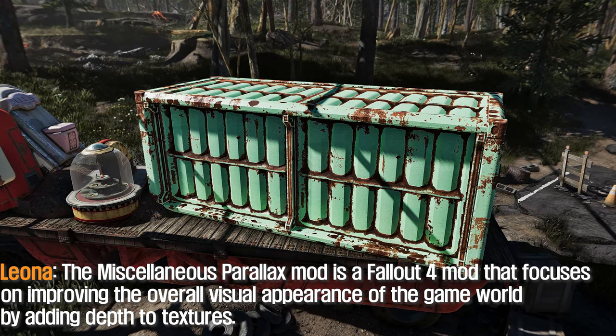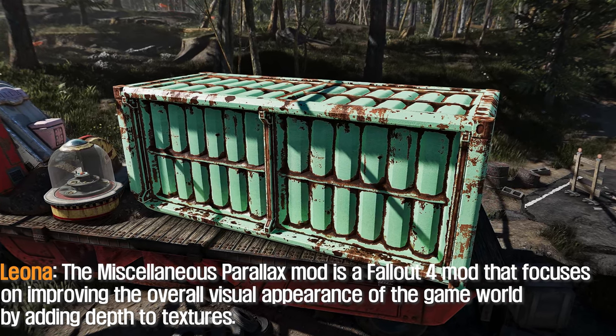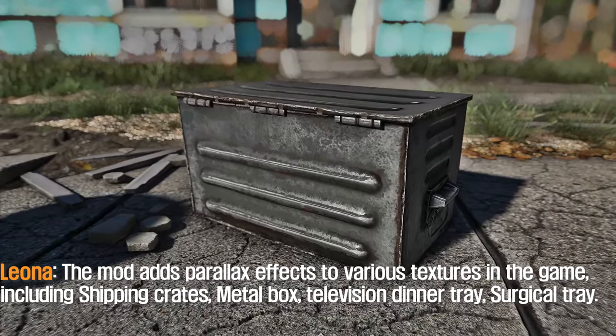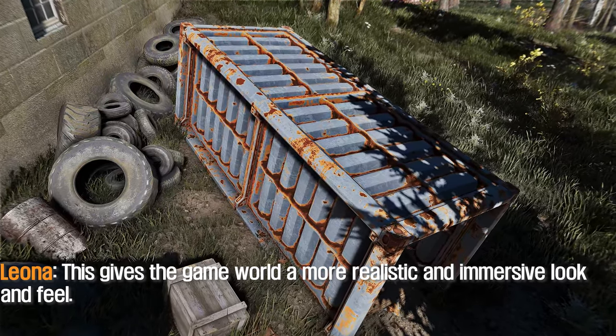The fifth mod I would like to introduce to you is Miscellaneous Parallax. The Miscellaneous Parallax mod is a Fallout 4 mod that focuses on improving the overall visual appearance of the game world by adding depth to textures. The mod adds parallax effects to various textures in the game including shipping crates, metal boxes, television dinner trays, and surgical trays. This gives the game world a more realistic and immersive look and feel.